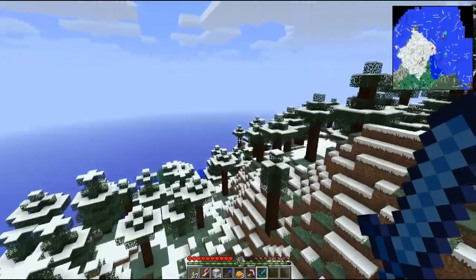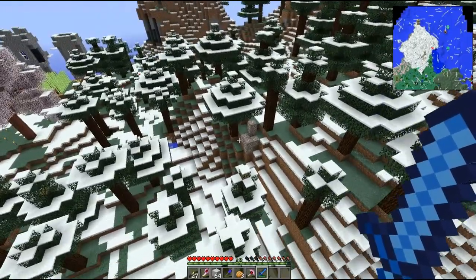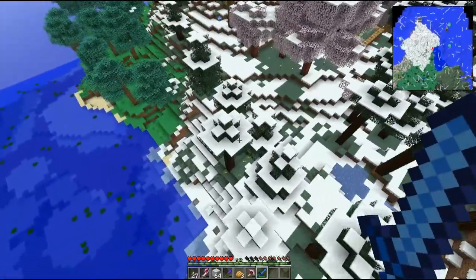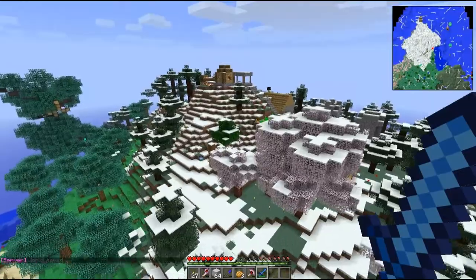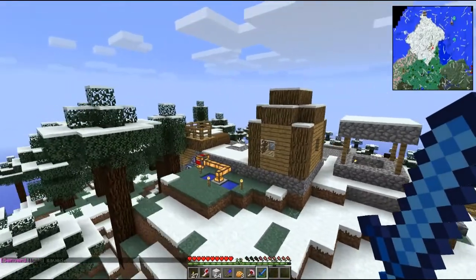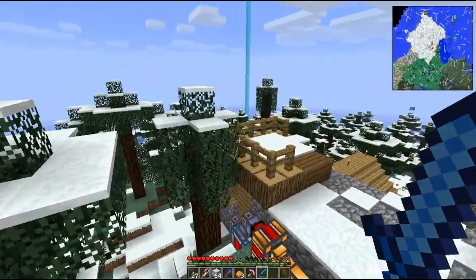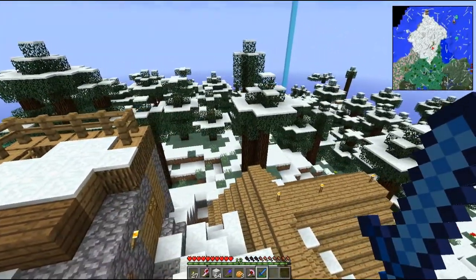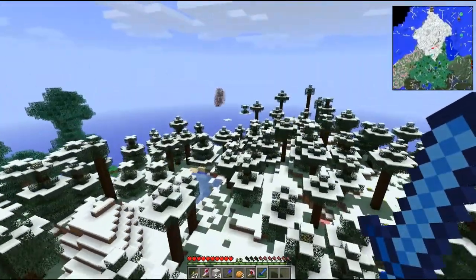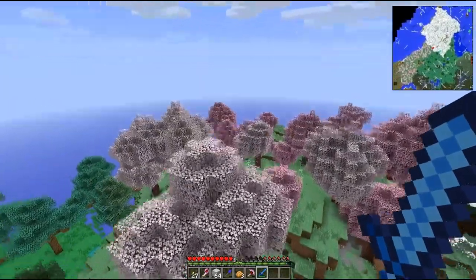I've got a bunch of random stuff at this base, but since it's not the dead forest I was really hoping for, I'm going to fly around until I find a new place to live, then cart up all my crap and move. There's some iron gravel I'll have to come back for. Another issue is that the neighbors are really, really close. Here's that cherry blossom grove that we started in.